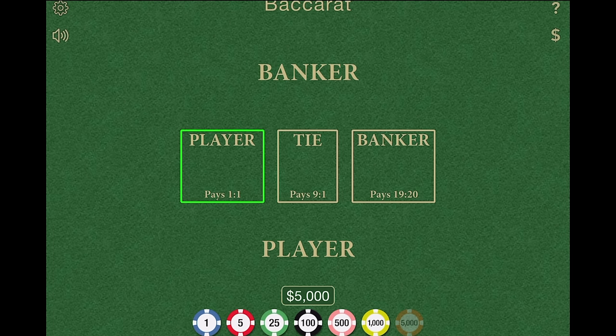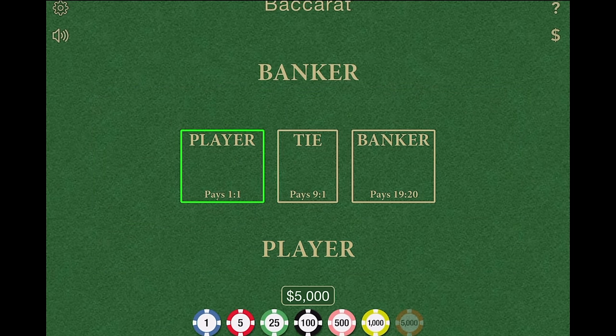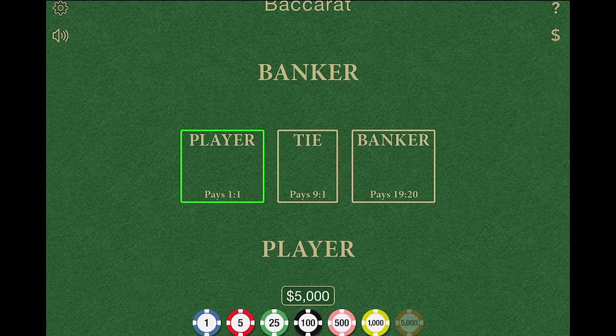Now the banker's rules are sort of the same but slightly different. The player always goes first, and the banker's rules could be slightly different once the player stands. If the player draws that third card, the value of the card drawn by the player and the value of the banker's hand determines if the banker gets a third card. There's a whole chart I'm going to show you in a second. But as a player sitting at the Baccarat table, you actually don't have to know this — you can just watch it play in action. You can even ask for a copy of the rules and they'll give it to you while you're sitting at the table.